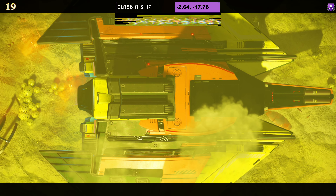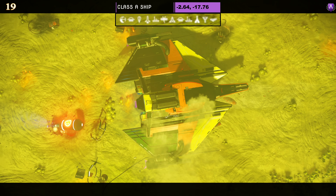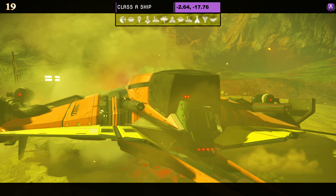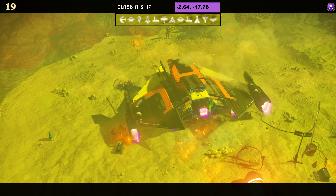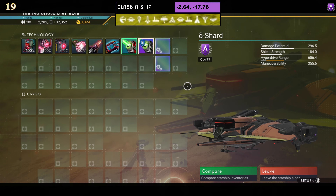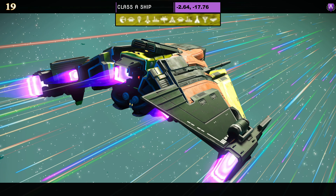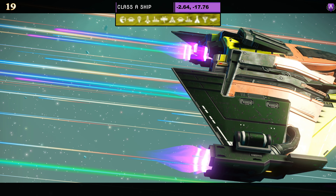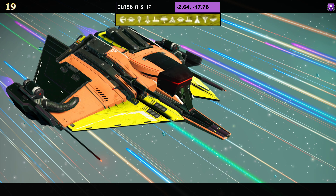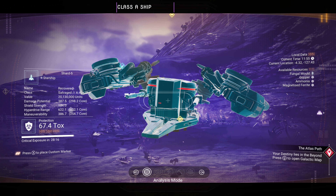Ship number nineteen — class A. Details at the top of the screen. I don't usually like orange, but this one is a little different — orange, yellow, and black rather than the more common orange, white, and black. Very simple and sleek. Supercharged slots: three on the right and one on the left when upgraded to S class. In the air you can see the full brightness of the yellow — quite a rare color scheme.